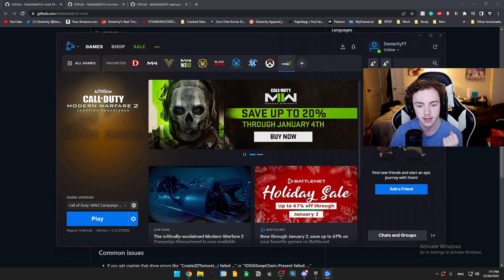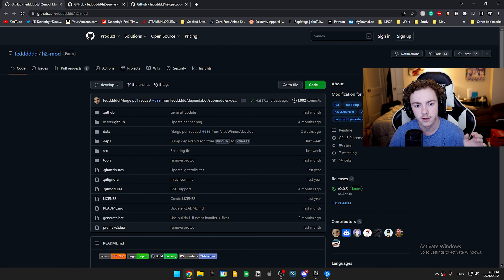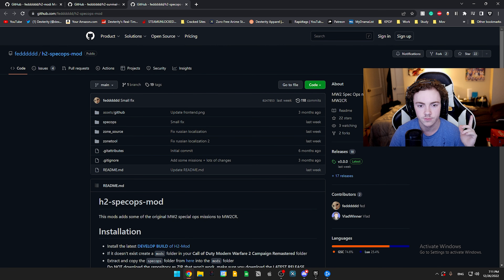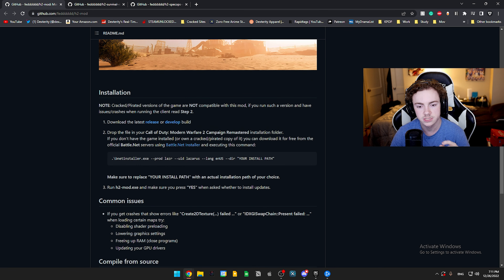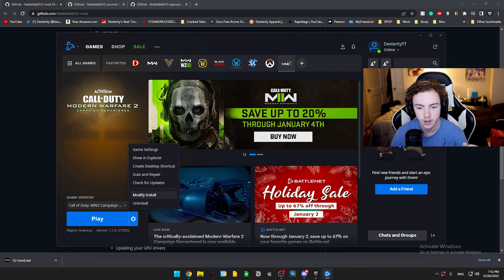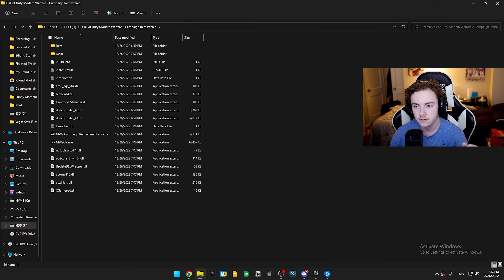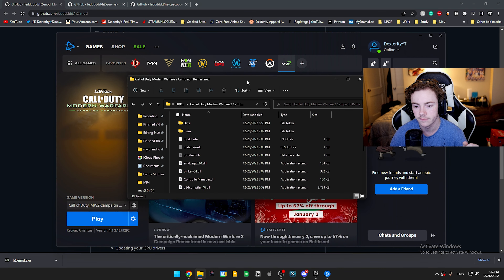These links will be in the description below — it's all on GitHub. We have the H2 Mod, the Survival Mod, and the Spec Ops Mod. We're going to run through it all. There are two different things you can download: the release build, which is just the campaign remastered, or the develop build, which gives you survival, spec ops, and everything. We're going to download the develop build. Click that, download the exe, then go back to Battle.net and click 'Show in Explorer' so you can see the game files.